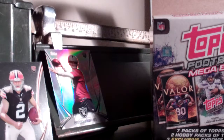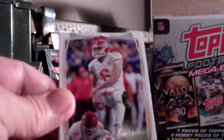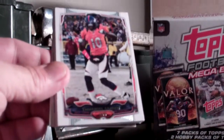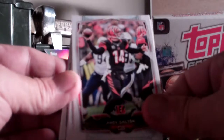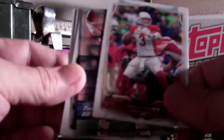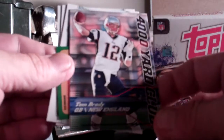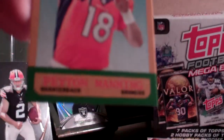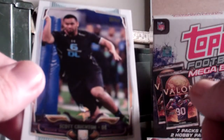Next pack — The Megabox. Looks like we've got a Ryan Succop on top, one of them rare kicker cards. Justin Tuck, Emmanuel Sanders, Andy Dalton, Jimmy Smith, Brandon LaFell, Carson Palmer, a New England 4,000 Yard Club card of Tom Brady, and a mini of Peyton — that's cool, I like that. Jacksonville Jaguars team card, Arthur Lynch rookie card, and a Scott Christian rookie card.